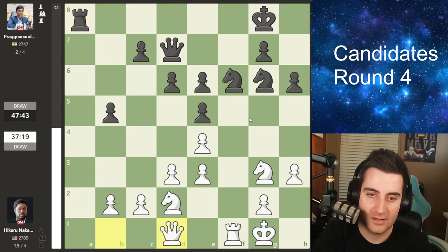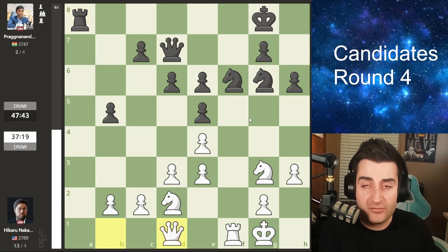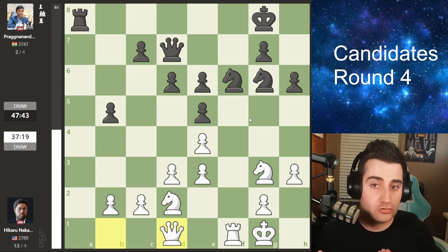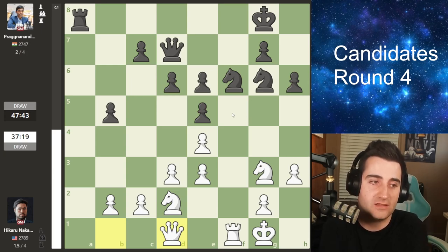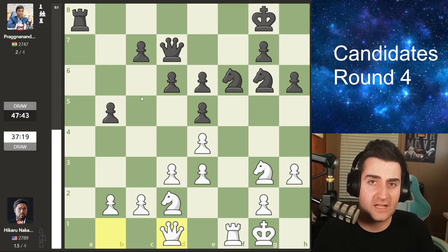Prag plays knight to g6. Hikaru goes queen to d1, trying to go knight h5. We see rook to a2 hitting the pawn on d2. Hikaru goes queen b1, hitting the rook away. After some repetition with queen d1 and rook to a2, Prag might have been slightly better had he played pawn to c5, but perhaps he didn't want to allow knight h5 against one of the best players in the field. The game ended in a draw — a fine result for Prag drawing with black, but slightly disappointing for Hikaru who needs wins with white. Prag goes into the rest day on 50%, Hikaru on minus one.